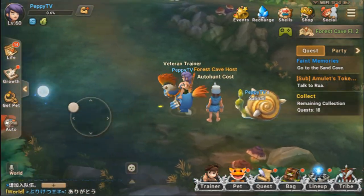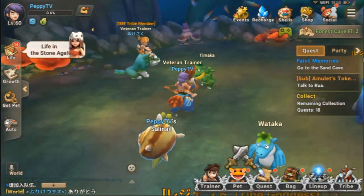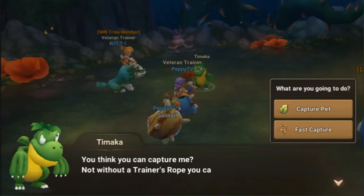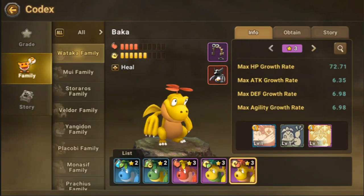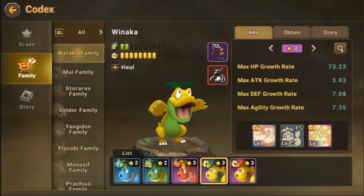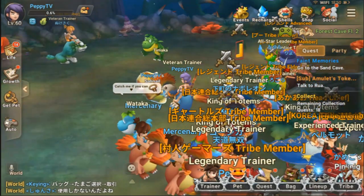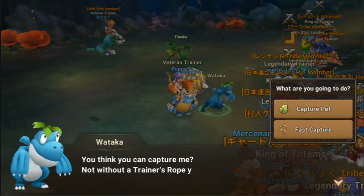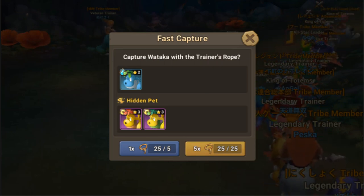Let's see where the Watakas are. There's a Wataka and there's also a Timaka — I'm not sure about the difference. There are 2 hidden pets: the Baka and the Winaka. They are both Wind type with Fire and Earth. Timaka is the Earth type. Wataka also has the same hidden pets, both Wind type with Fire and Earth. Let's just do a fast capture here.